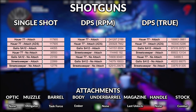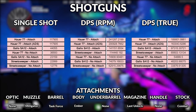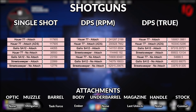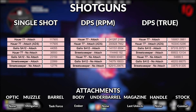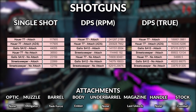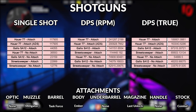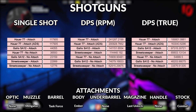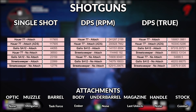Now looking at the actual numbers: the first thing you're probably thinking is how is the Hauer dealing so much more damage than everything else — I thought the Gallo was the best? The Gallo is still by far one of the best guns in the game and incredibly strong, but the Hauer completely outclasses it on a whole other scale. And yes, that is the Street Sweeper — previously before they buffed it, it was about 100 percent less damage. They doubled the damage of the Street Sweeper to put it where it currently is.